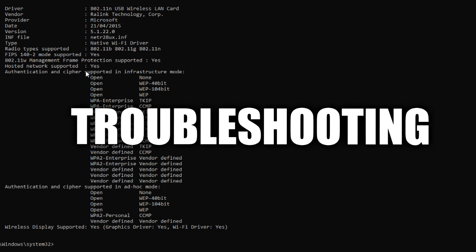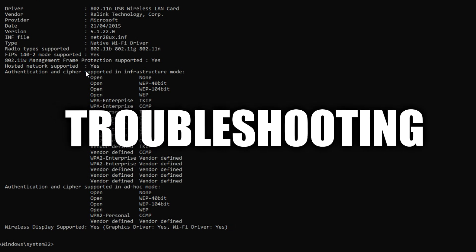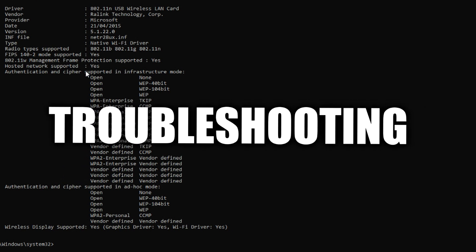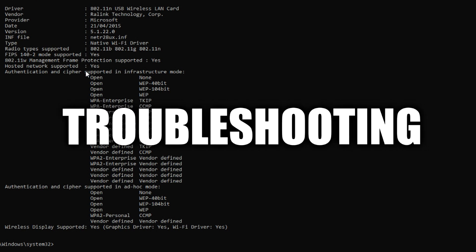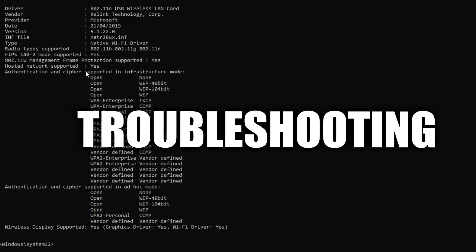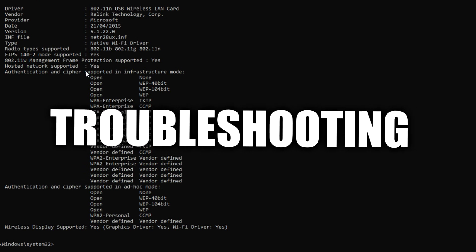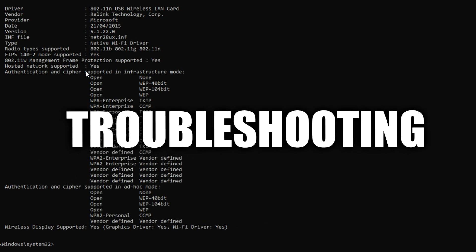If yours says No, this normally means you don't have the correct drivers. Make sure you know the name of your wi-fi dongle, then Google it with 'drivers' — for example, 'TP-Link wi-fi dongle drivers' — and install them. That should fix it. Otherwise you may need a different wi-fi dongle. If you have issues, leave a comment below and I'll try to help. That covers the main troubleshooting points for this stage.